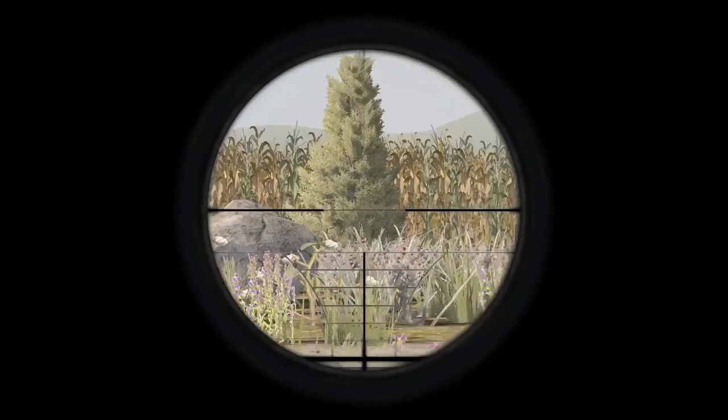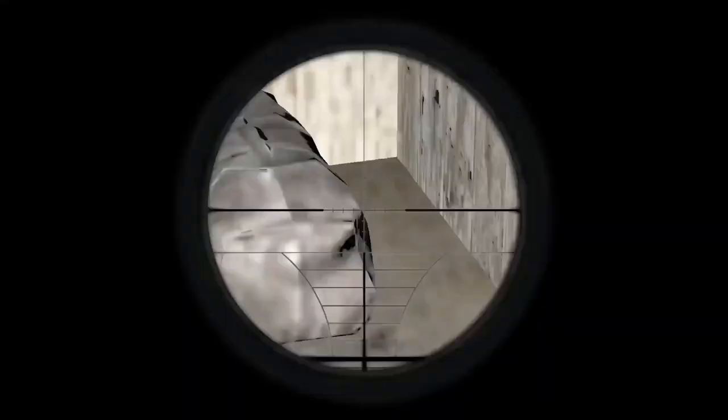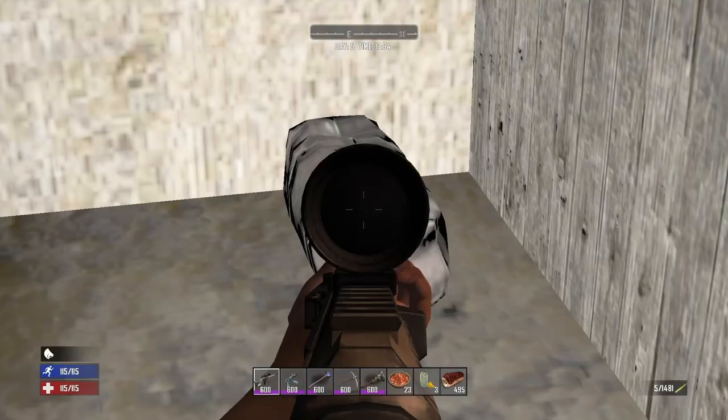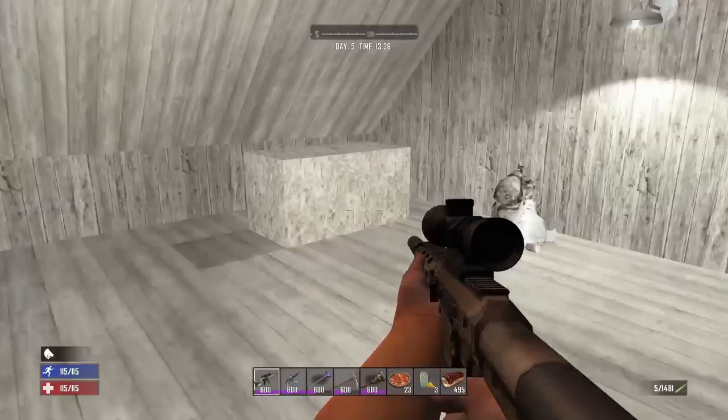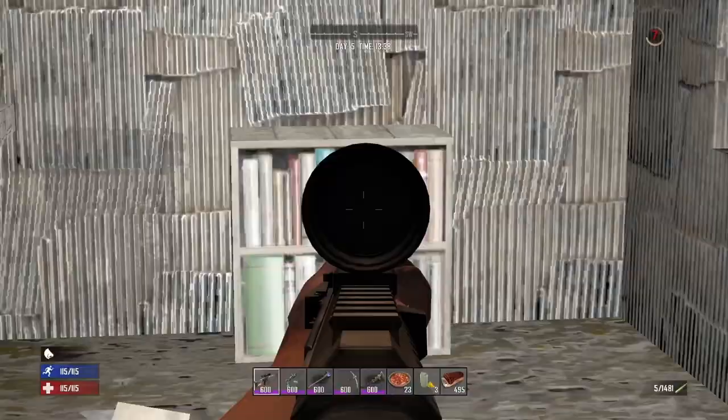This farm is the one from Navezgane and I'm not 100% sure if it spawns in random gen, but you can find thousands of corn here. In the main house in the basement you can find a gun safe and in the barn you can find a duffel bag. These barns can spawn with all different bags in them and some will spawn with gas barrels inside. The small shed out the back also has a bookshelf and a duffel bag as well.